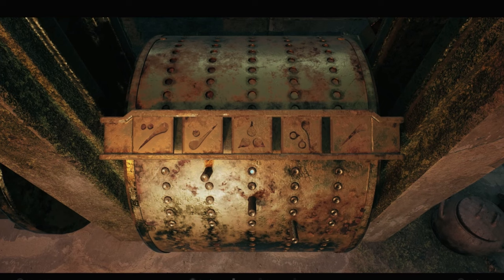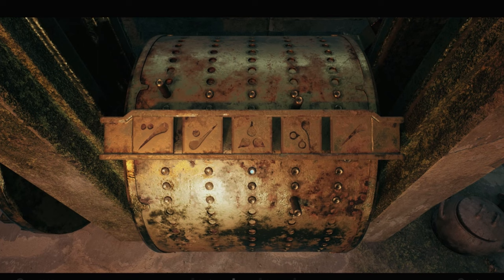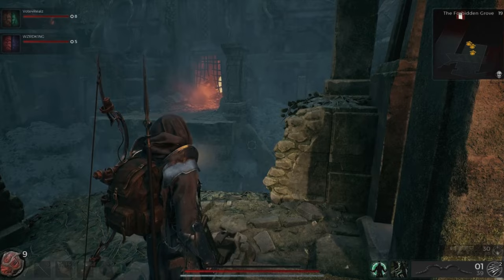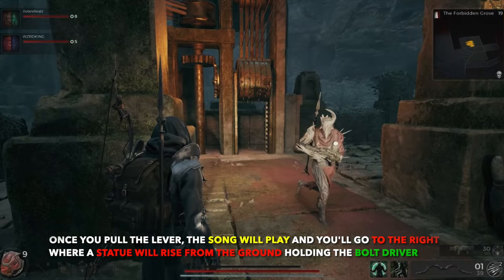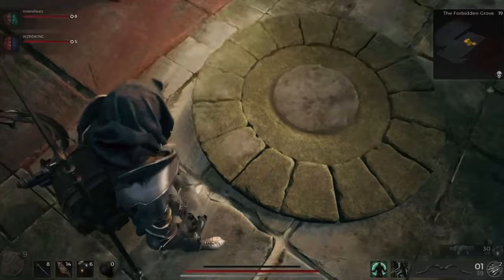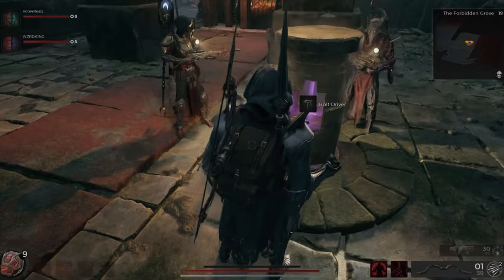You'll be able to activate the puzzle for the certain C note that we need to actually get the secret item. Now that we're done with that, we're going to pull this lever. Once we pull this lever, the song will play. This time the draw bridge has come up, so we're going to go to the right to get the first of two secrets unlocked — the bolt driver that you see right here. It's a really good fusion pistol, three-round burst.